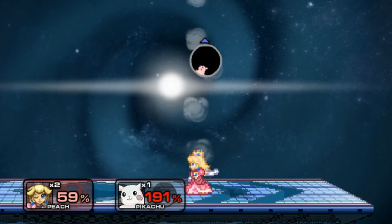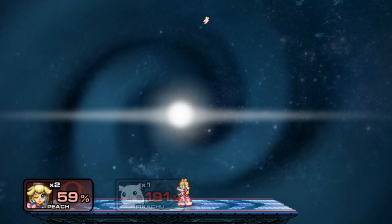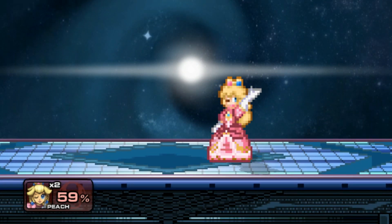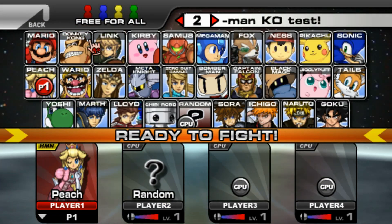I wonder what Thunderstep properties are like in this game. Down tilt killed. Hi! Hi! Hi! Hi!